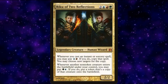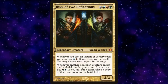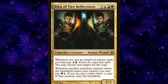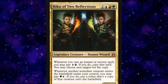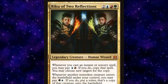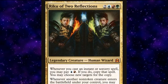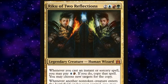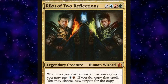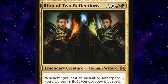Riku of Two Reflections is a 5-mana 2/2 Legendary Human Wizard with two triggered abilities. The first says whenever you cast an instant or sorcery, you may pay blue and red — if you do, copy the spell and you may choose new targets for the copy. The second ability says whenever another non-token creature enters the battlefield under our control, we may pay green and blue — if we do, we create a token that's a copy of that creature. It's very important to note that copying spells is a cast trigger, while copying non-token creatures is an enter-the-battlefield trigger.